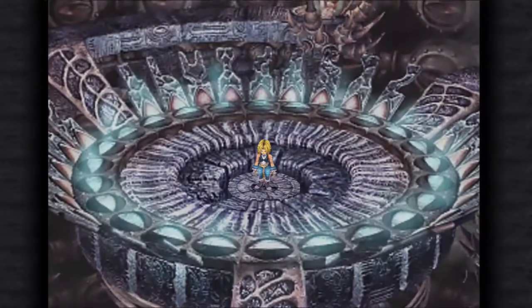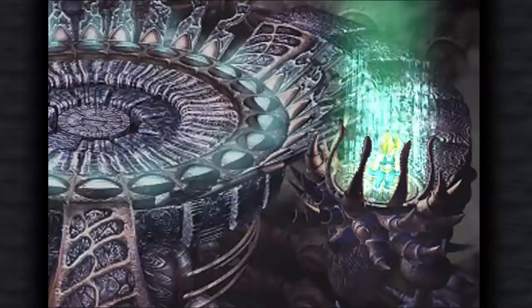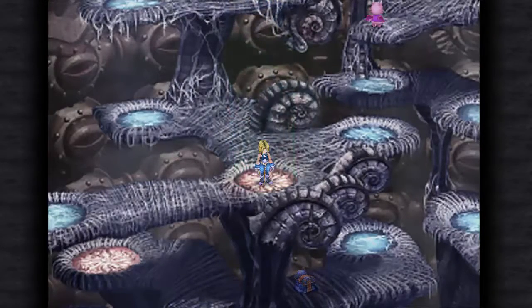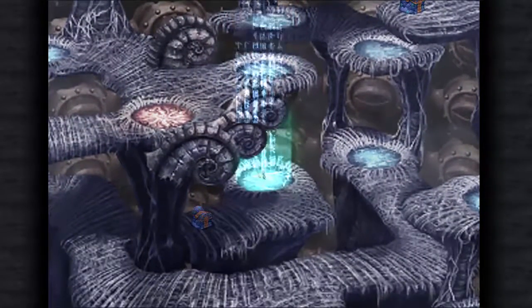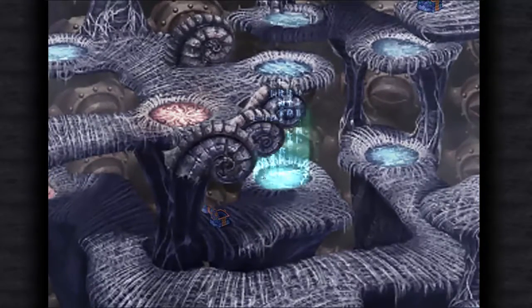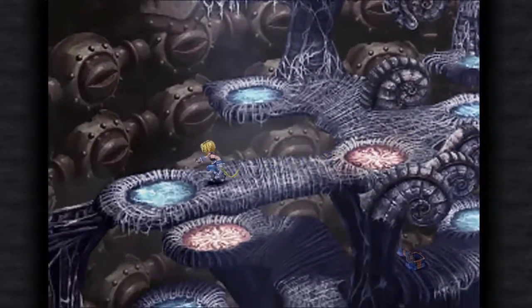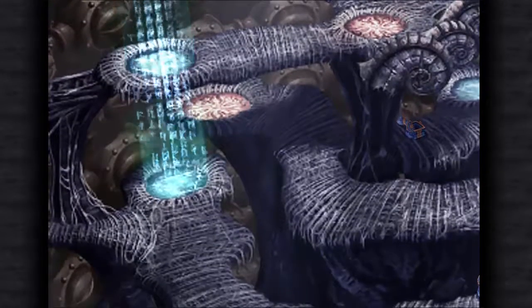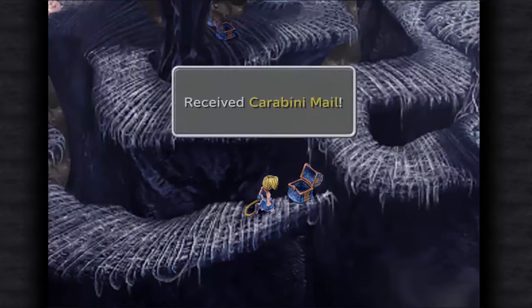Now in the background, does it look like those pipes just have lips coming out of the holes? I don't know. Okay, elixir. Over here — those Abadons I fought earlier, you can eat them with Quina and learn Twister. It's actually a pretty strong move, but I don't use Quina so, meh.